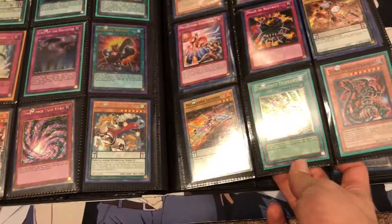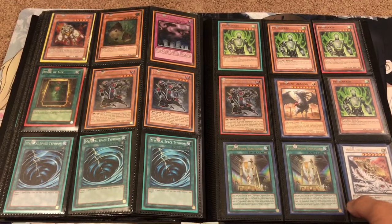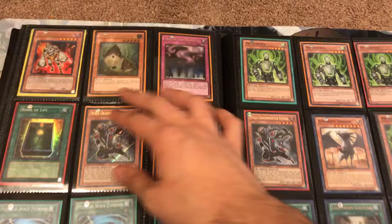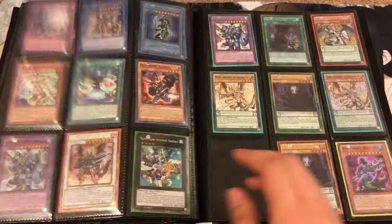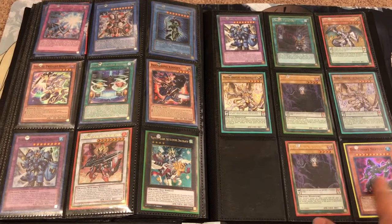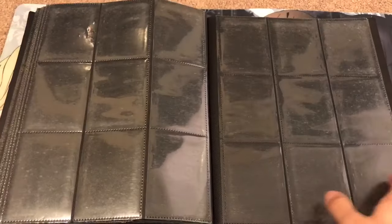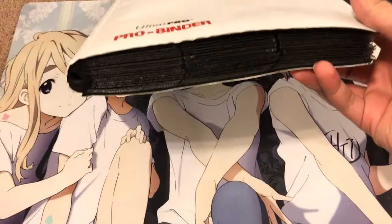Emergency Teleport, some ninja stuff — you know I love that ultimate rare Bamboo Shoot. Buster Blader support, some Draco, Slayer and BLS support, Tyrant Neptune. And yeah, I think that was it for the whole binder. Like I said, it was a pretty good pickup. I originally wanted to get it off him before but we weren't able to work out a deal, but glad we finally were.